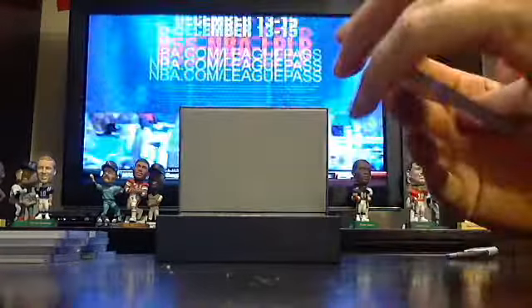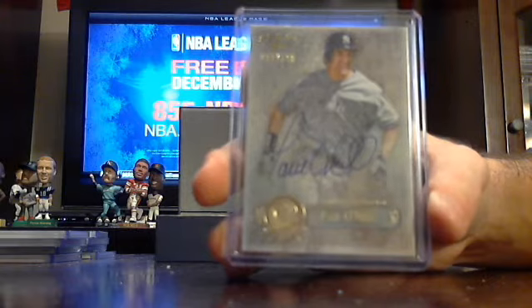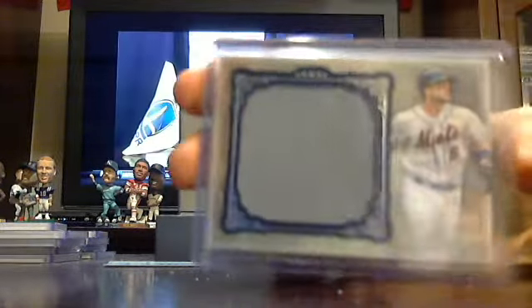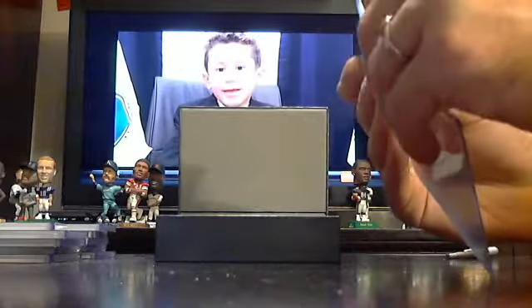Then we've got a base for the Yankees out of 386 — Paul O'Neill, Yankees. Then we've got a redemption for a book. Paul O'Neill for the Yankees. And a base jersey card out of 30 — David Wright, Mets. David Wright for the Mets. Your booklet card is a dual signature patch.